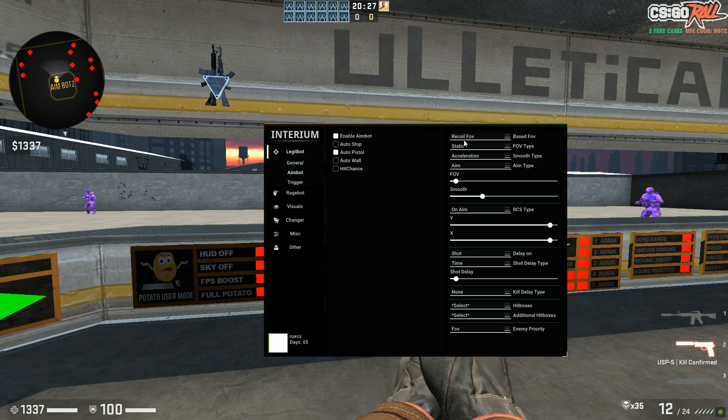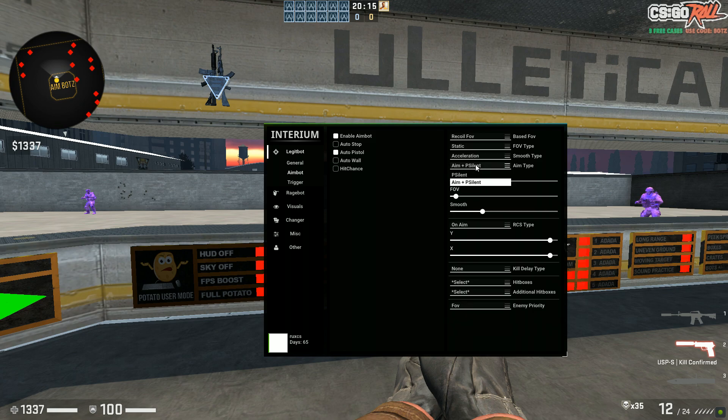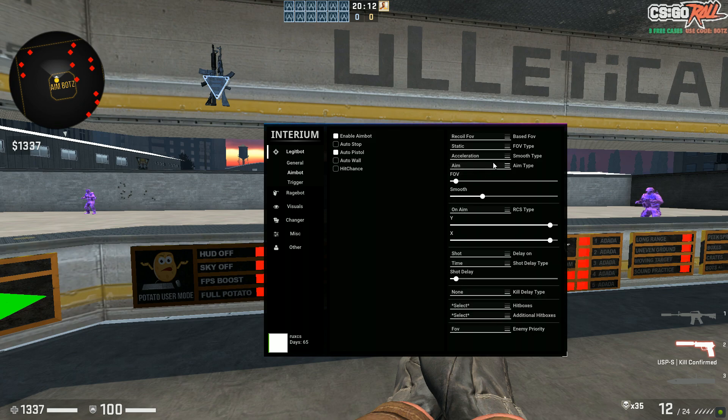I would recommend using Auto Wall Hit Chance. Over here you have FOV, FOV type static/dynamic, smooth type, acceleration, aim type — they have Silent Aim and Aim Plus Silent Aim. I don't use silent aim because that can go really obvious sometimes, but if you know exactly how to use it, go ahead. I use 1.4 and 7.25 on smooth. RCS type I use On Aim. You have shot delay, kill delay — I'm not going to go over every single feature here.